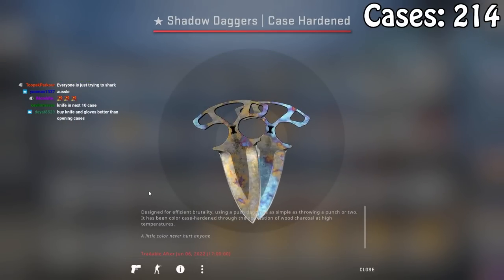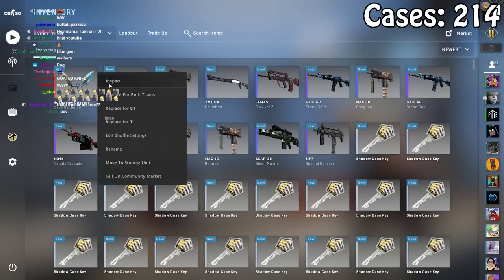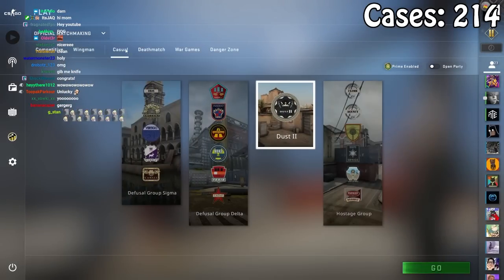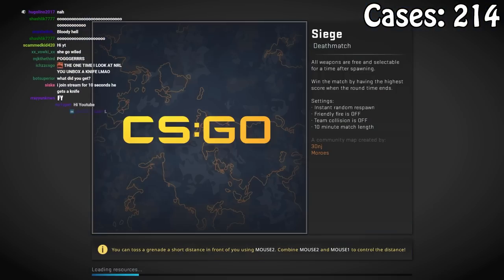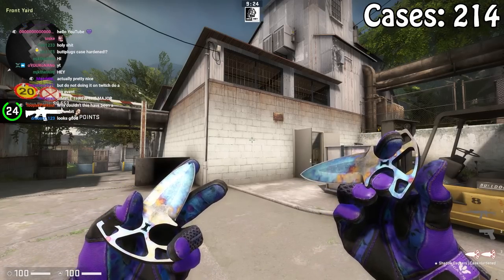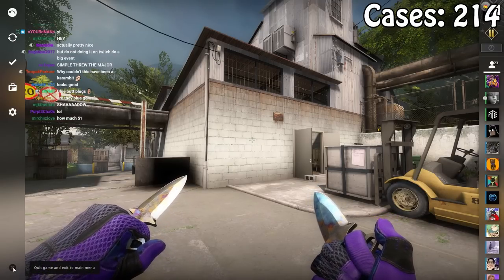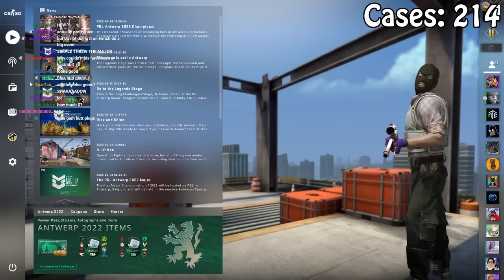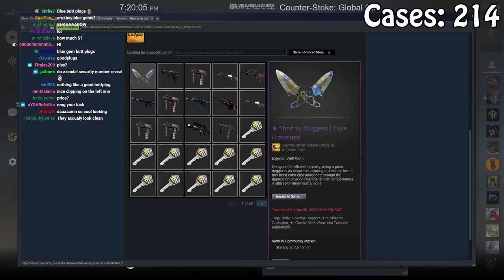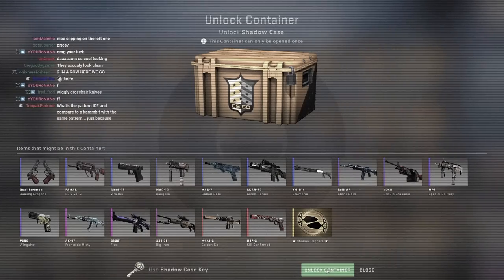Oh, here we go — Blue Jim! That's spicy! This is the case that you get a knife off. It's actually a good combination. And we're going to need two knives in a row for a face reveal — that'd be a major plot twist. There was no two knives in a row, but that was my knife taken care of after just 214 cases.